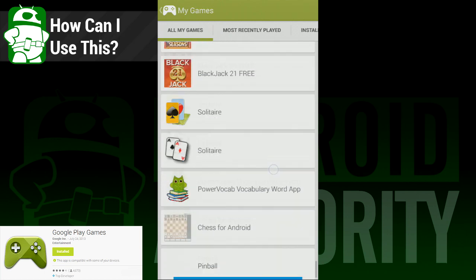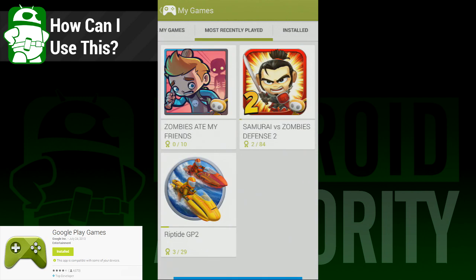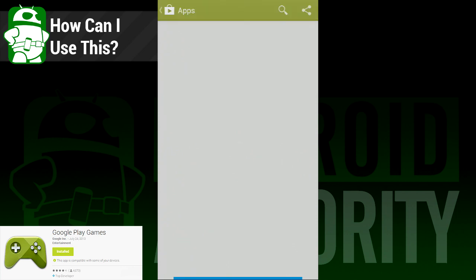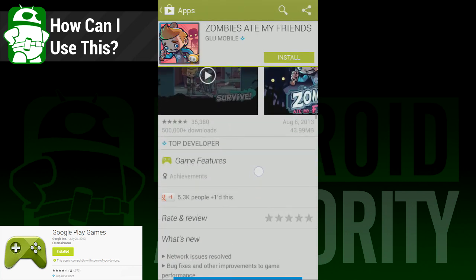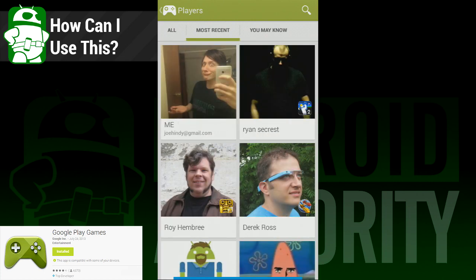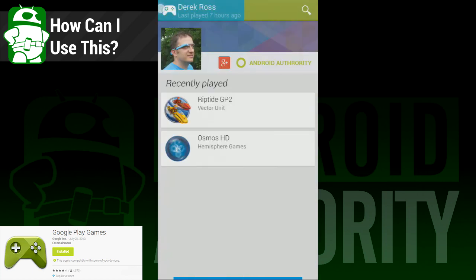So you're probably wondering how you can use this app. Well, if you don't play games, you can't. This is for gamers only, and non-gamers will have a pretty difficult time finding anything useful about this app. For gamers, I pose this question: what do you use the Xbox dashboard for? You see what friends are online, you see what they're doing, you can view the games you have downloaded, browse for more games, and launch games as well. That's pretty much what you can use this app to do. Probably the best use for this dashboard is finding multiplayer games — more specifically, popular multiplayer games that use Play Game Services and that people actually play.